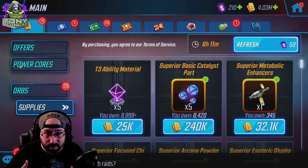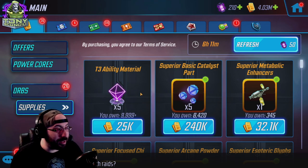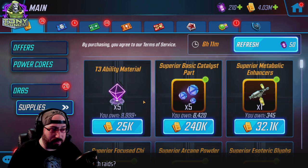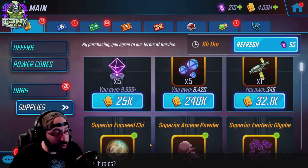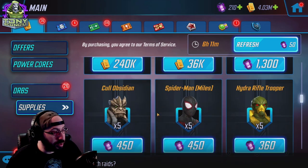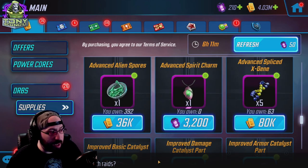We're going to start with the store that's available the second you start playing, which is the gold store. This store is going to have different materials as you progress through the game. As you reach certain levels you'll be able to see more things available, but ultimately this is the store. The first thing you're going to come across is gear pieces for gold, starting very low — you're going to see some green and purple gear.